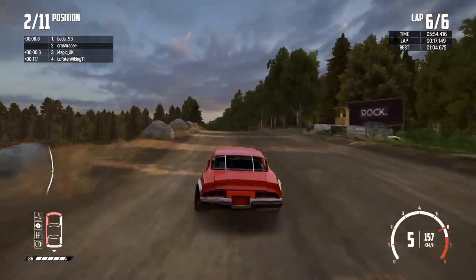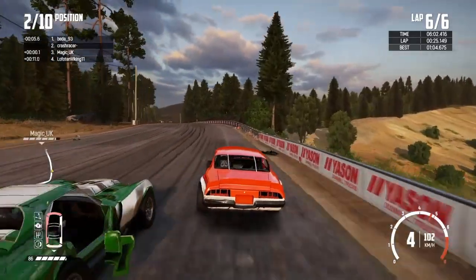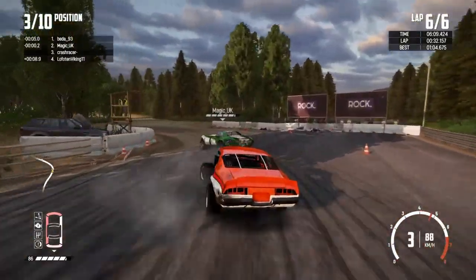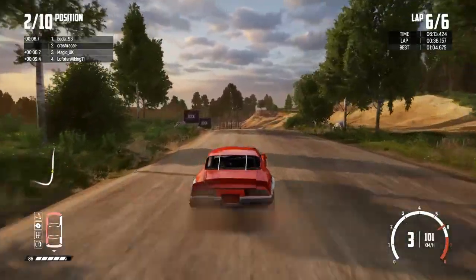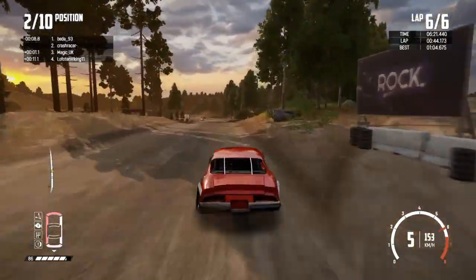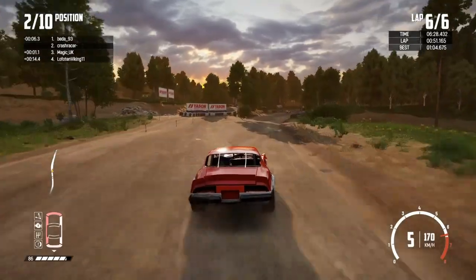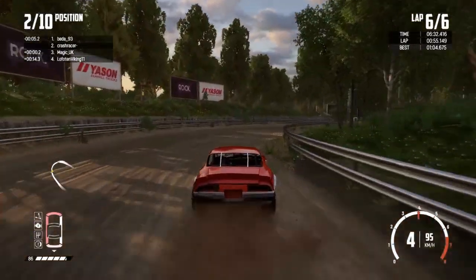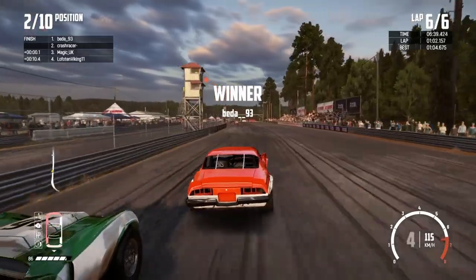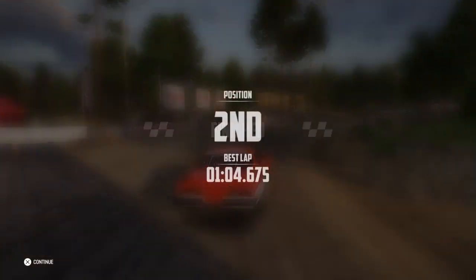Unless one of us gets taken out or makes a silly mistake this is going to be a real close finish. I've got to take advantage here — I normally take this corner quite well. Funnily enough that's probably the best they've ever taken that corner on this race and they're up the inside. I can get back on the inside and nudge them slightly which gives me a slight gap coming down here — we're going to need it for the final corner because they are definitely quicker than us there. I am not going to give you room to squeeze past. What a race — so close for a number of laps!